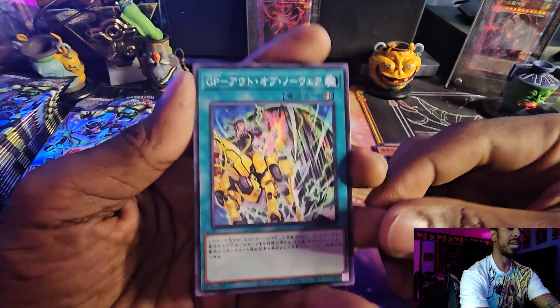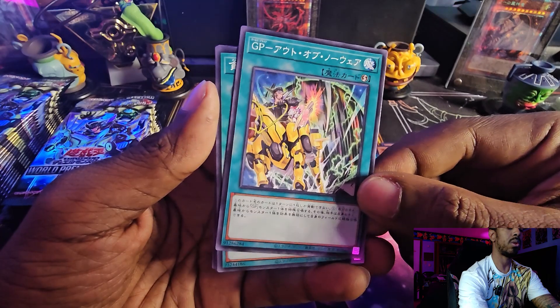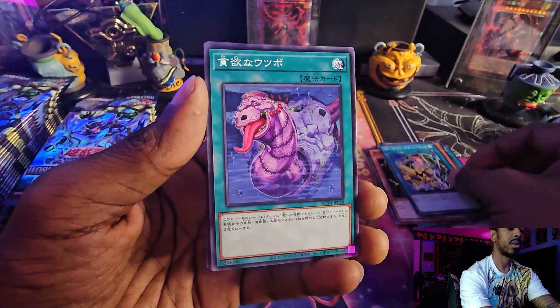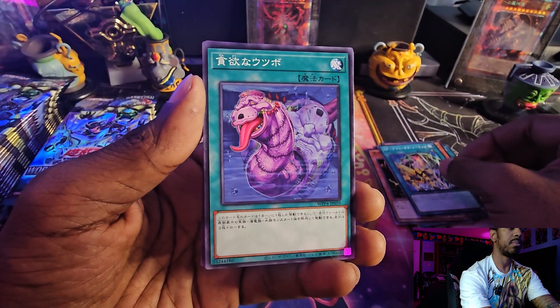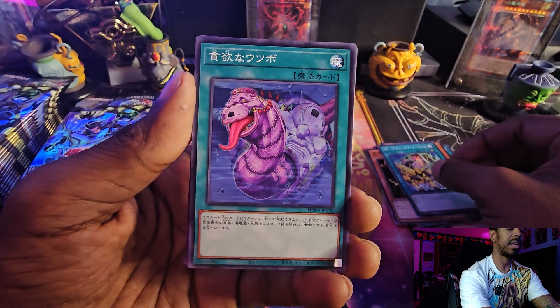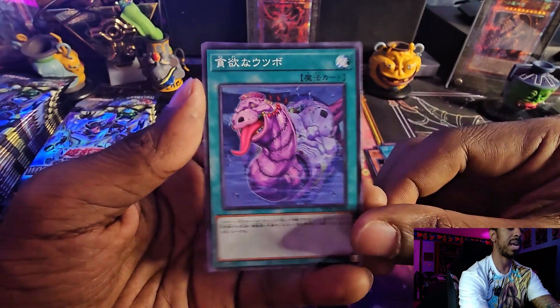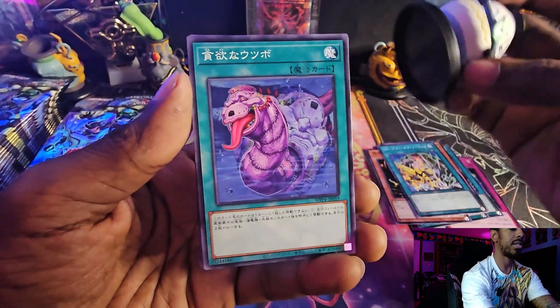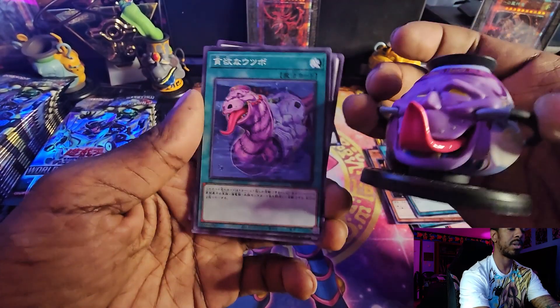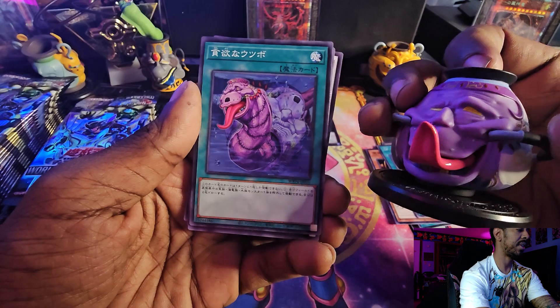I believe it came out in Photon Hypernova. Another Gold Pride — this is like the Gold Pride Rollerball Quick-Play Spell. And this one is a Moray of Greed-style card — it looks like one of the pot monsters. It has that pot card design along with a combination of Moray, which Moray is right there in the corner in the back.